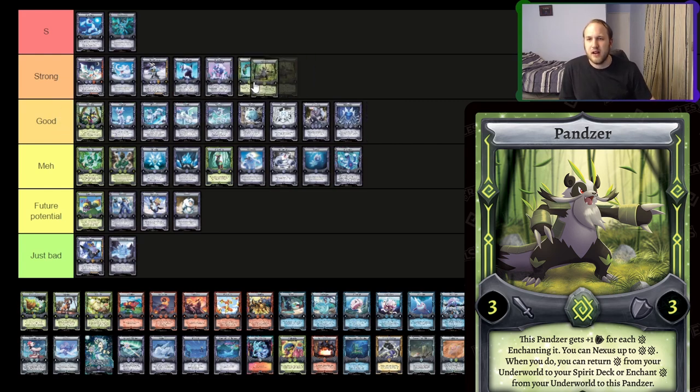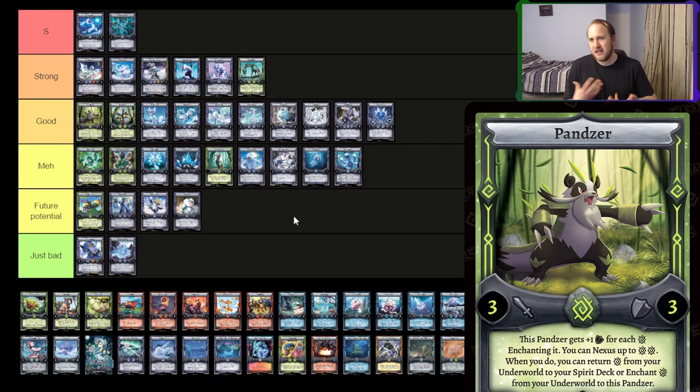A Panzer — I think this is on the high end of good. Before the Nexus changes, I think this would have been a strong card or S tier, where you could just Nexus and then re-enchant it. But that doesn't work anymore, so now it's just kind of a big wall that recovers through Nexus like Frigikub. I think it's a bit better than Frigikub because Earth has a little bit better nexus potential with Equalinks and this perhaps. I'm not 100% sure but I do think it's pretty good. Wasp Ivy might be a bit better than it though.